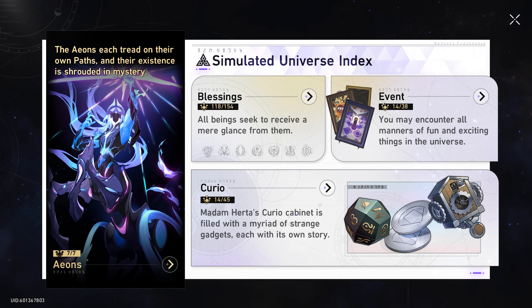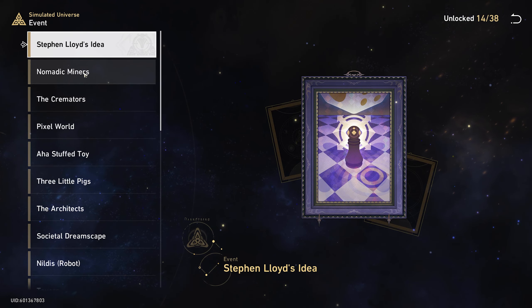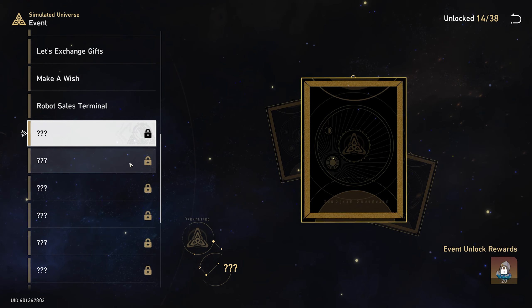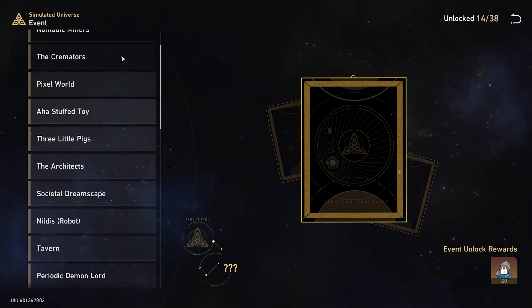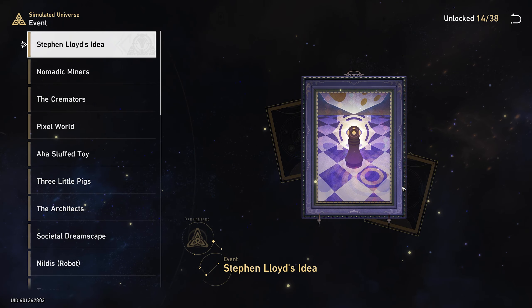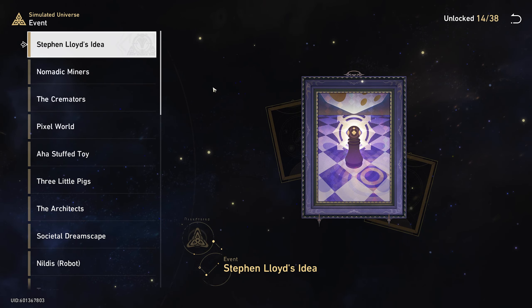What I really like as well is that you now have a reward for events you collect in simulated universe. If you head over, you'll see a tab with a collection of all the events you've encountered in simulated universe, and you actually get stellar jades for each of them. They add up to quite a bit — collect all of them and you can get over 700 stellar jade, which is almost half of a multi. If you've been grinding simulated universe hard in version 1.0, you're going to be rewarded with a big chunk of stellar jades.